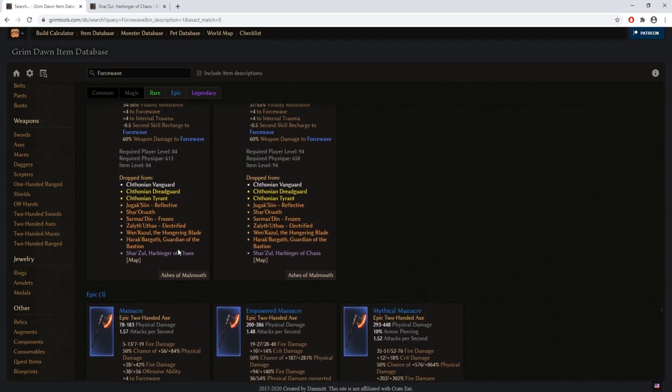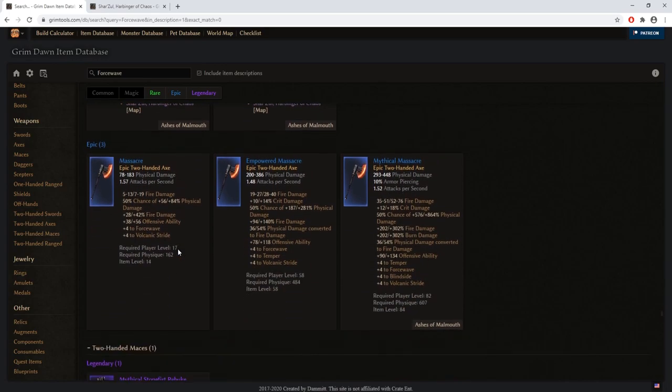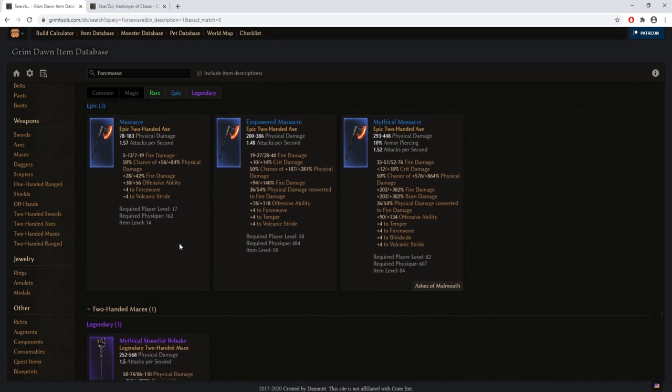Massacre is an interesting weapon for force wave, but I would only recommend it if you want to play a Commando archetype, which I am not recommending for a first playthrough. While it gives bonuses to force wave, it also gives a lot of fire and critical damage. Our character specializes in physical and internal trauma damage, so we do not benefit from fire or burn damage at all — skip it unless you are playing a Commando.